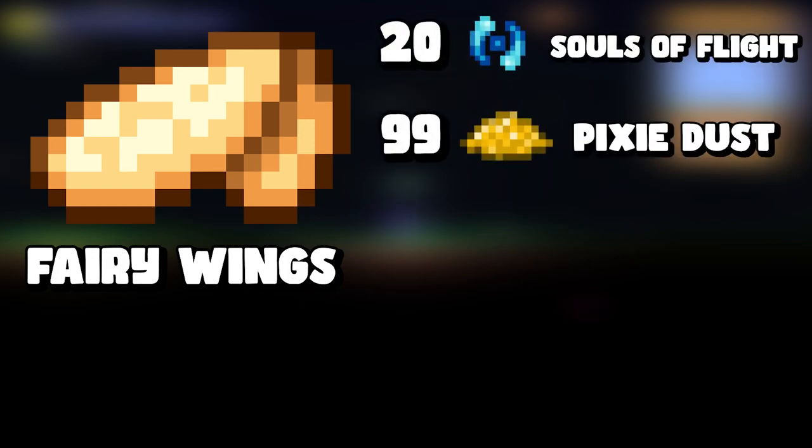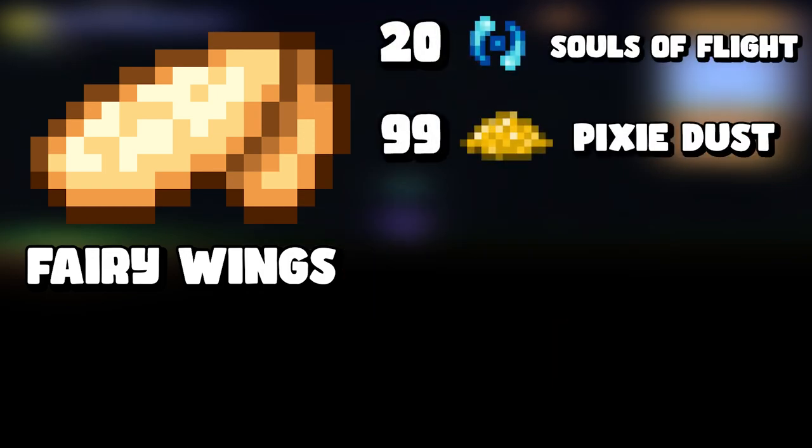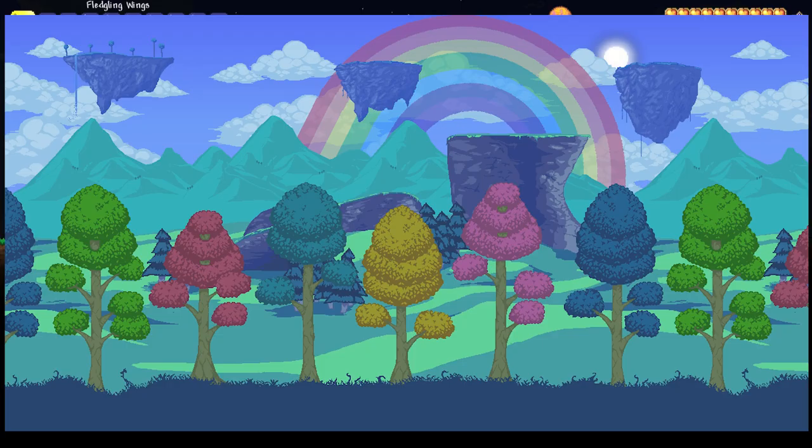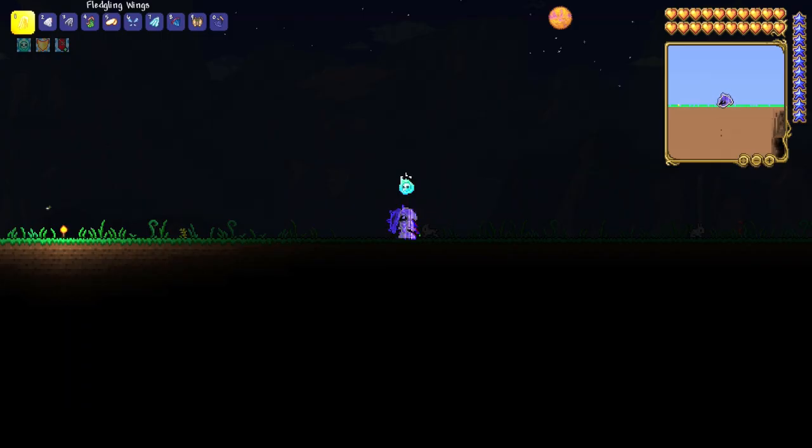The next one is fairy wings. To craft fairy wings you need twenty souls of flight and ninety-nine pixie dust. To farm pixie dust, go into the Hallowed biome — the colorful one with rainbows — and kill as many pixies as you can. They drop one to three pixie dust at a 100% drop rate.